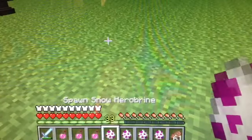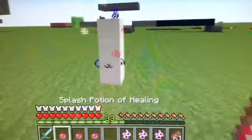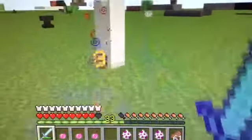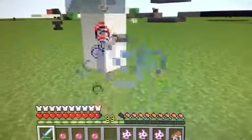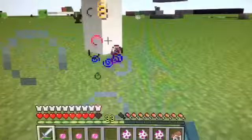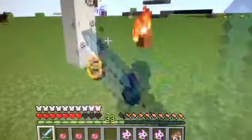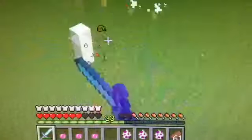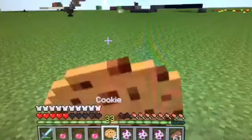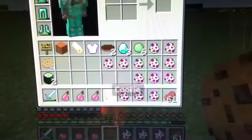Now let's check out the Snow Herobrine. He blasts off and lands in quicksand, launches me, and gives me Slowness. He has 140 health and looks pretty difficult to beat, but I'm taking him. The sword does good damage. He dropped 6 cookies, which I'm going to eat as my food source right now. Thanks for the cookies.